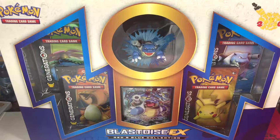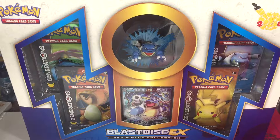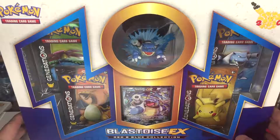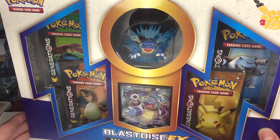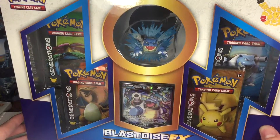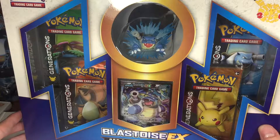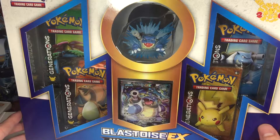Hello and welcome back. R9 here with another Pokemon opening. Today we have a Blastoise EX Red and Blue Collection Box. I'm really, really behind on this — it came out a long time ago, but we're here now. So you get the four packs and the Blastoise EX card like you do in all the other collection boxes. You guys saw me open the Charizard, saw Wolf open the Charizard, and saw me open the Pikachu. So we're going to get right into this Blastoise. Hopefully we get something good, and I'm going to bust open the box and be right back.